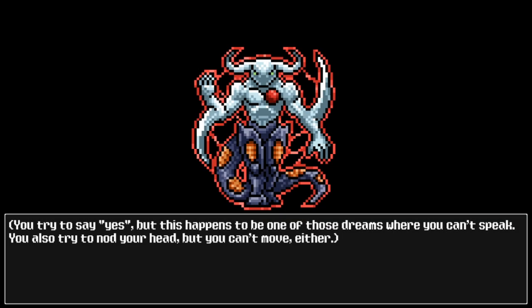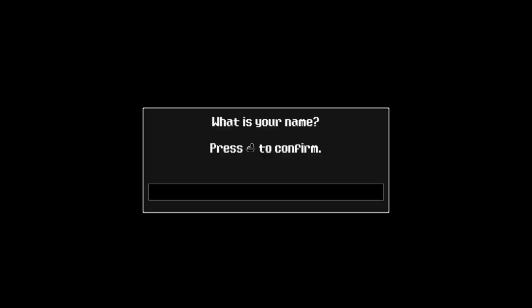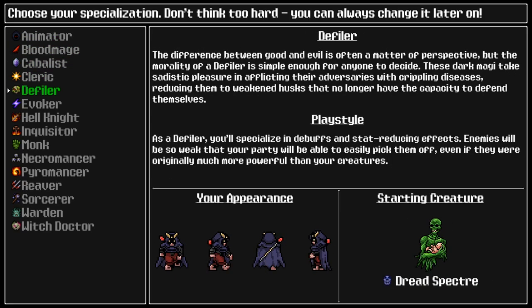All right, so when you boot up the game, you're given the choice of one of 15 beginner classes, each of which have their own monster to go alongside that. These classes are more than just your starter — this will also affect which perks you can unlock and ultimately will affect your play style. These can be changed later, so don't feel like you screwed yourself if you picked one that you're not too happy with. Now let's talk about some classes.